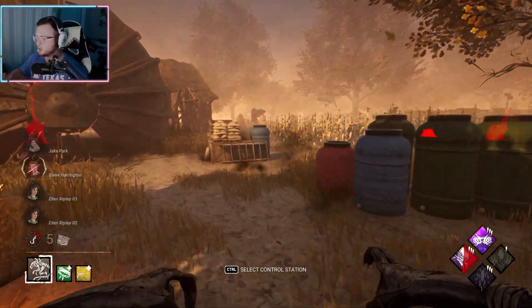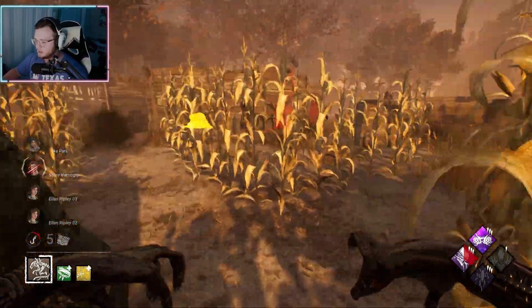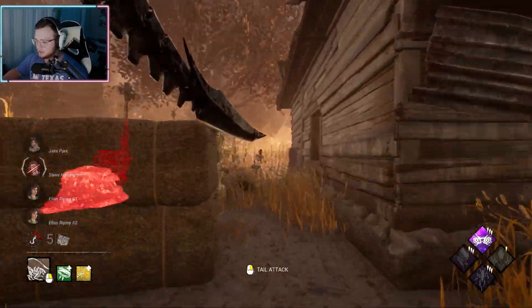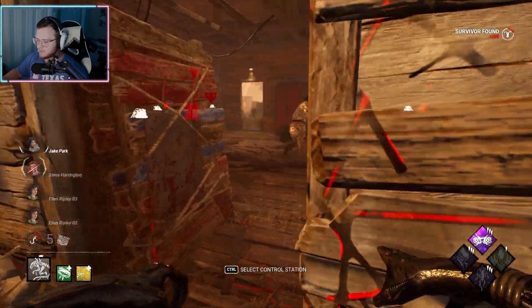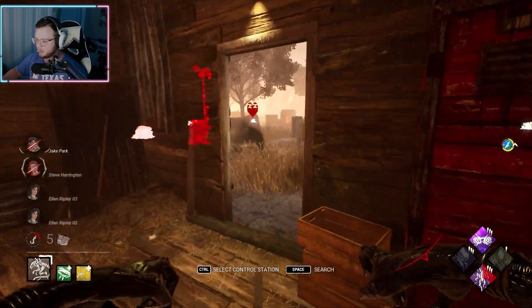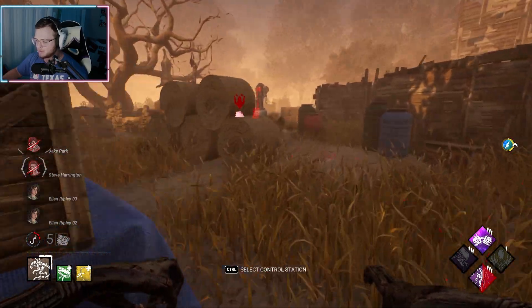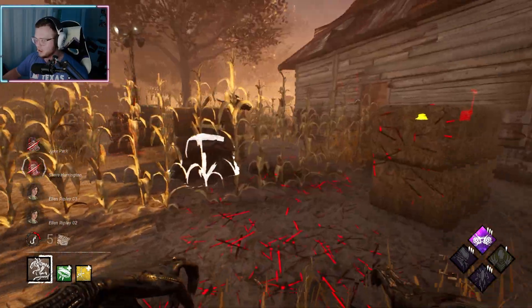And then we have Alien Instinct, which is when you hook a survivor, you see the aura of the farthest injured survivor. So I did get that mixed up a little bit. That takes me out of my power — good to know. And then we will get our haste as well. Oh my gosh, that little screech!